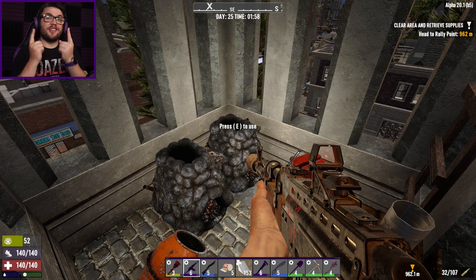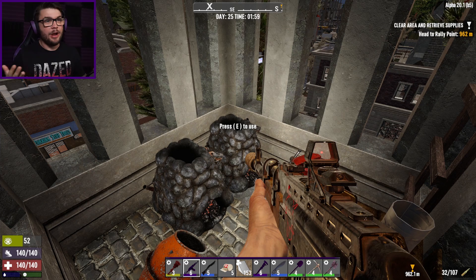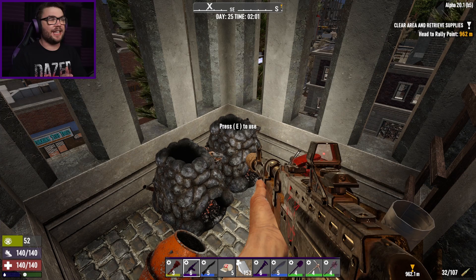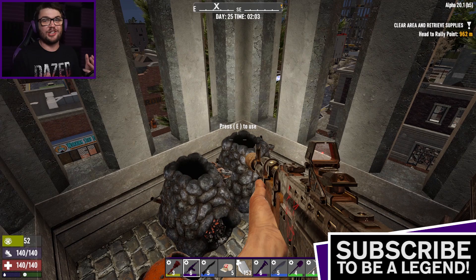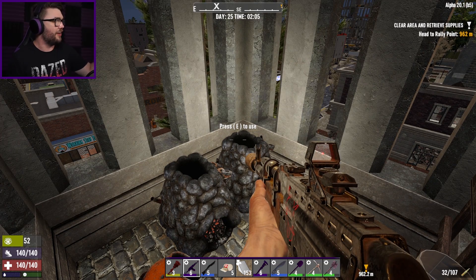G'day guys, my name's Josh. You can call me Zhuboodle and welcome back to 7 Days to Die where we're back in Alpha 20, back in our Clock Tower series coming into day 25. We are starting a bit earlier than I normally would because I have lots of things to do. For the first time in my life I've actually gotten myself organized and written myself a checklist.